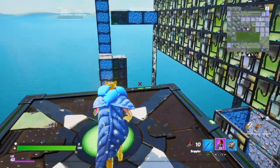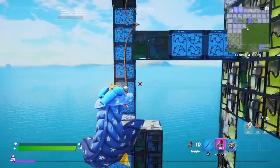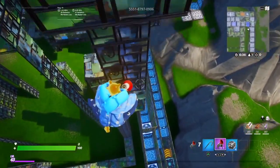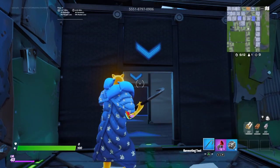Guess what, guys? We got another grappler level, except now we've got impulse grenades. So you just got to impulse yourself to the things, and you just grapple your way up — it's super easy. And then this last part is even easier: you just drop down and grapple onto the staircase. And literally, that's the level. Once you do that, you are on to the final level. I have six minutes to beat this.